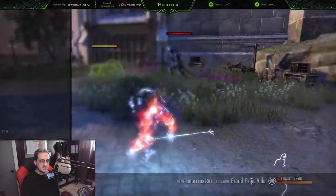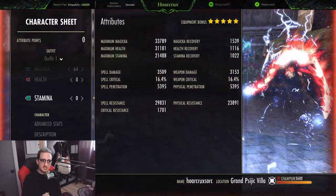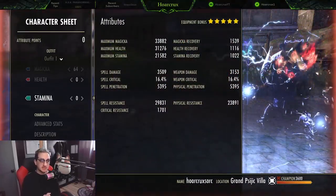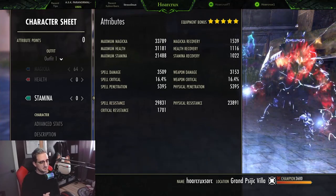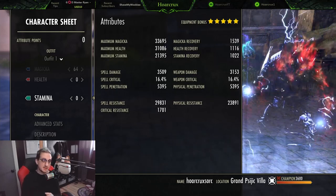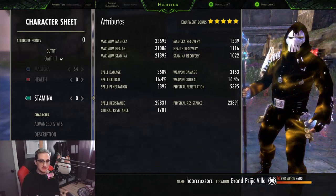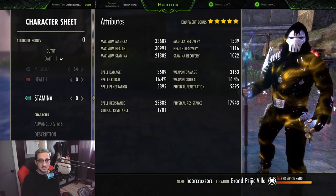Our spell resistances on the front bar are as shown, and on the back bar here are all of our spell and physical resistances as well. Magic recovery and stamina recovery are really high because we are slotting Vigor on this build. Yes — rapid regen and Vigor builds are going to be absolutely everywhere, so the healing over time effectiveness of this class and pretty much any other class in the game is going to be astronomical.